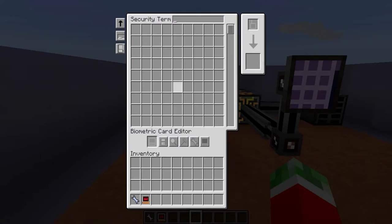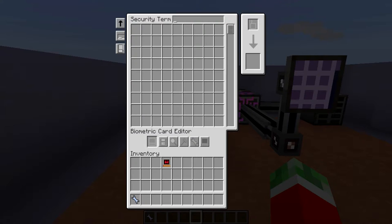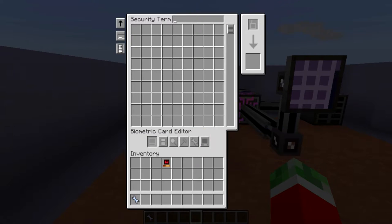If you open up the Security Terminal, you would see it looks like a quite big, scary interface, but it's not that scary if you know what everything does. The main GUI looks like a normal terminal, and it is able to actually store something, which is the biometric cards. Then on the bottom there is one slot where you actually put the biometric cards, and then five buttons which are for the actual levels of permission.